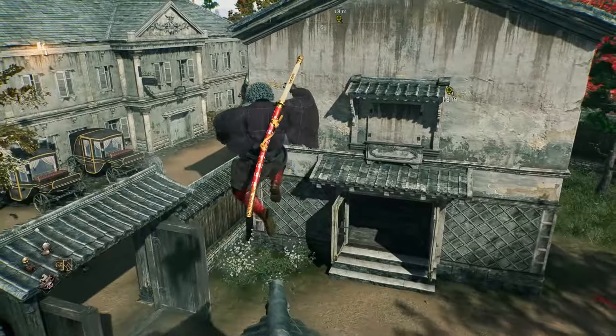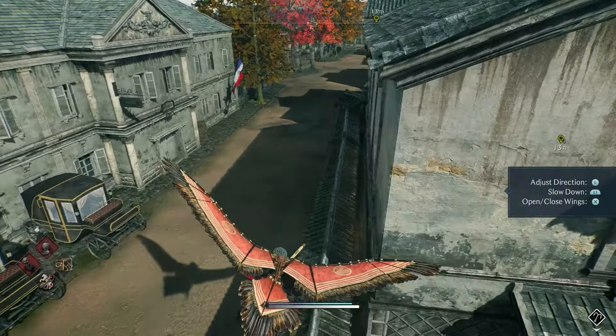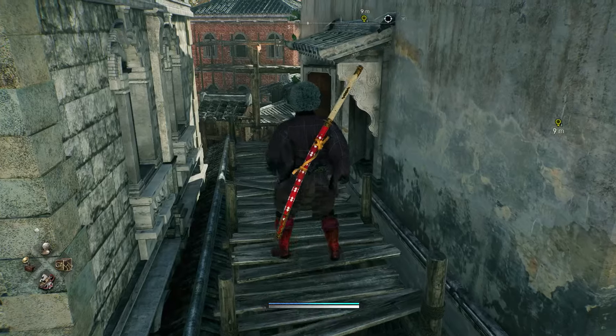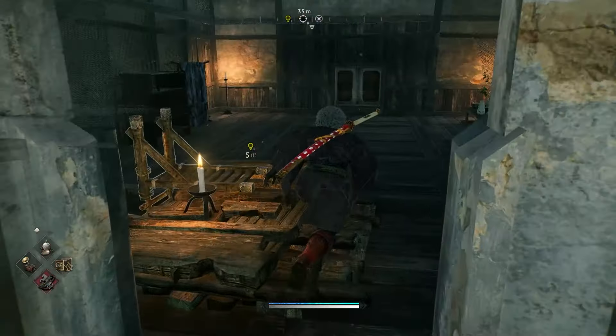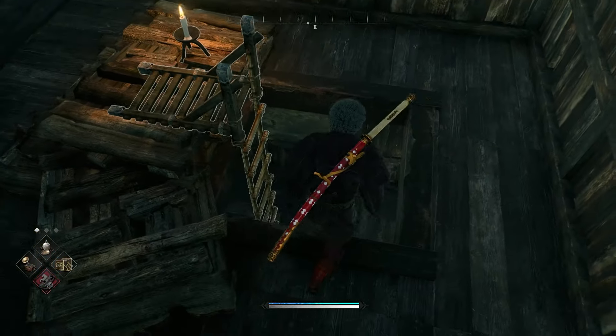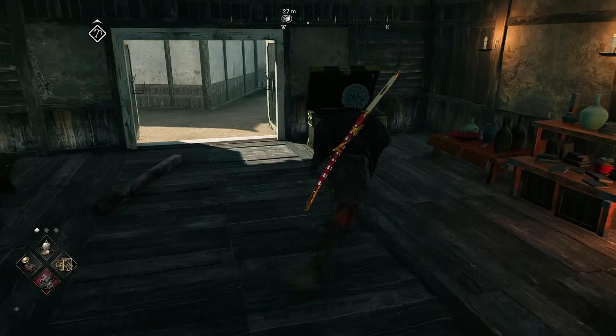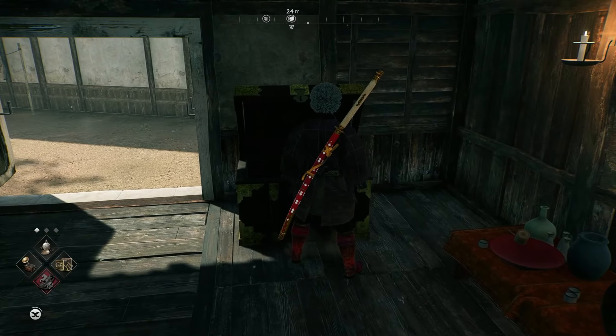What you can do is climb up using the grappling hook, then jump onto the wall over here. Once you're on the wall, run around, climb up over here, and then go inside. Once you're inside you can just fall down — you won't really take any damage — and you'll see the chest right over here that you can open.